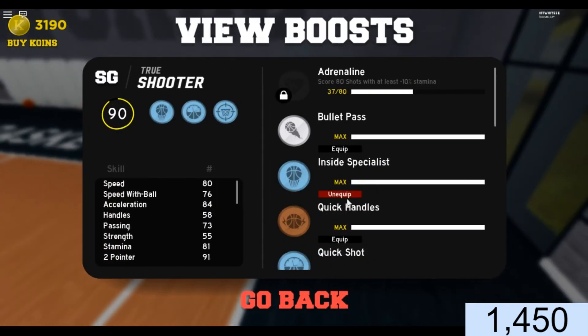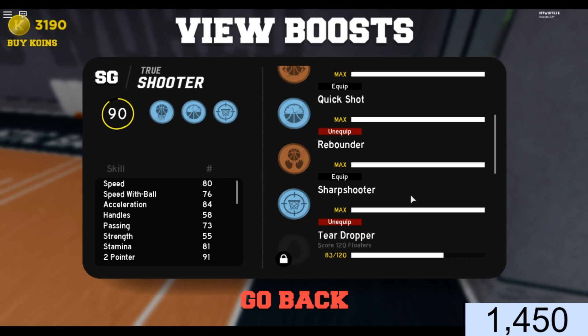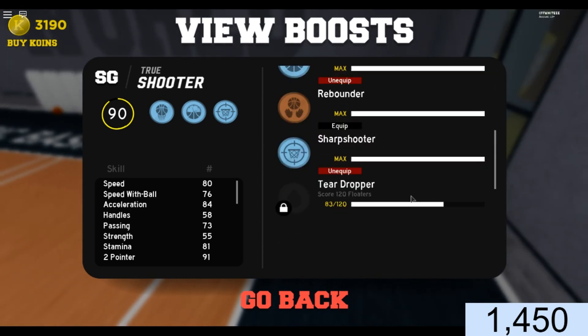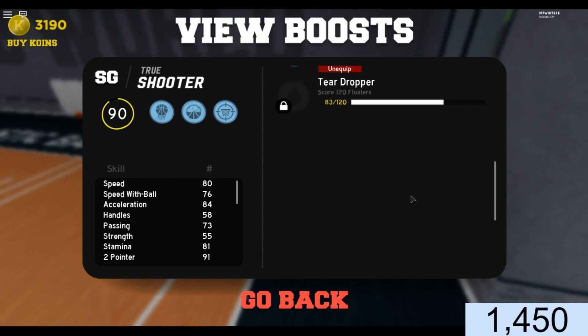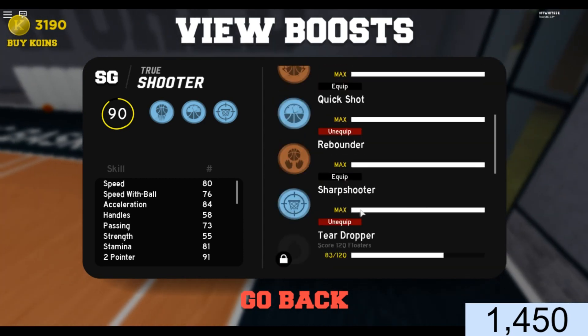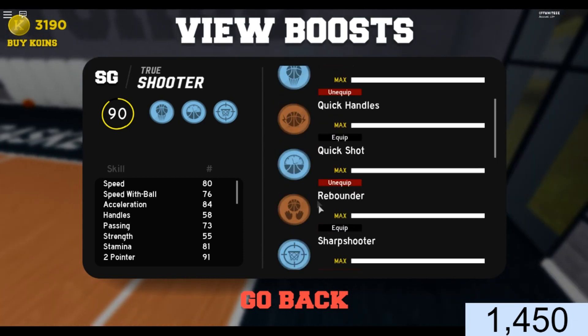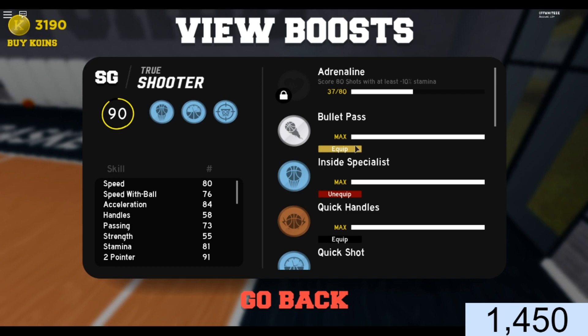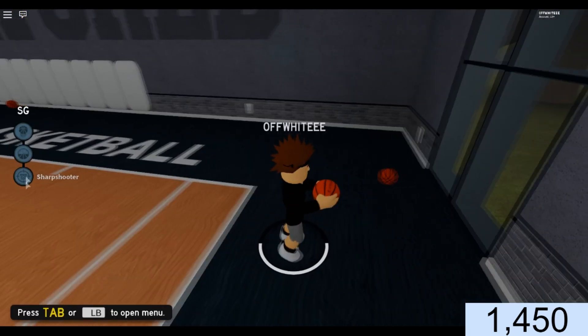Now let's go look at this dude's badges — absolutely insane badges. He has just two badges left to lock, and every single other badge is maxed. He has diamond sharpshooter, rebounder on bronze, diamond quick shot, quick handles on bronze, diamond inside specialist, and silver bullet pass. He basically has all diamond badges.